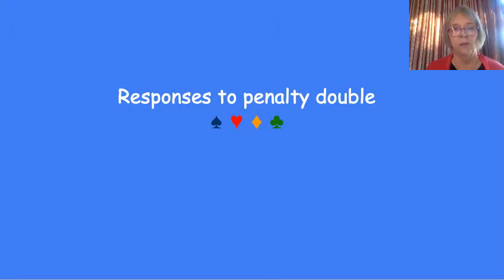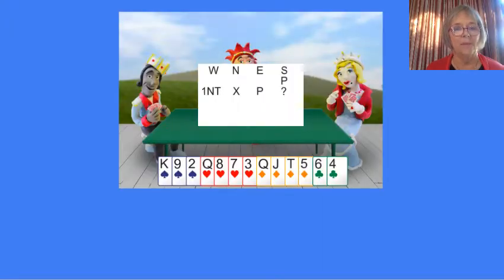So, partner's made a penalty double — partner's got at least 16 points — and you should fall over backwards to pass. As I've said, if you're really very weak with about one or two points in a long suit, maybe you can bid. Otherwise, cooperate with partner and try and take them down. Here you've got eight high-card points, and that means between the two of you, you've got 24. What a good time for a penalty double — so you should pass.